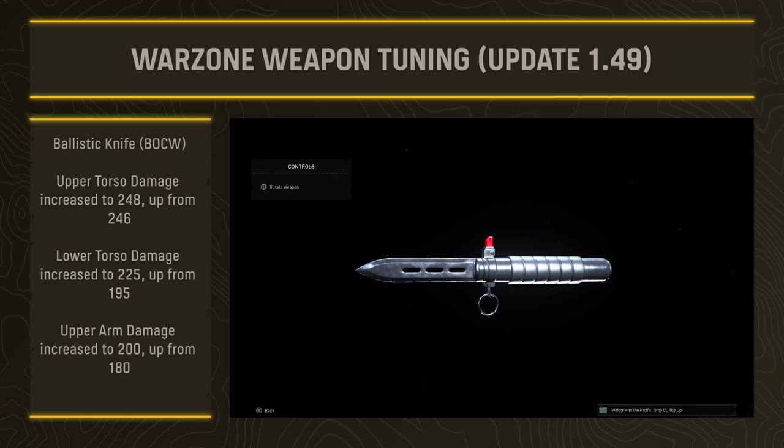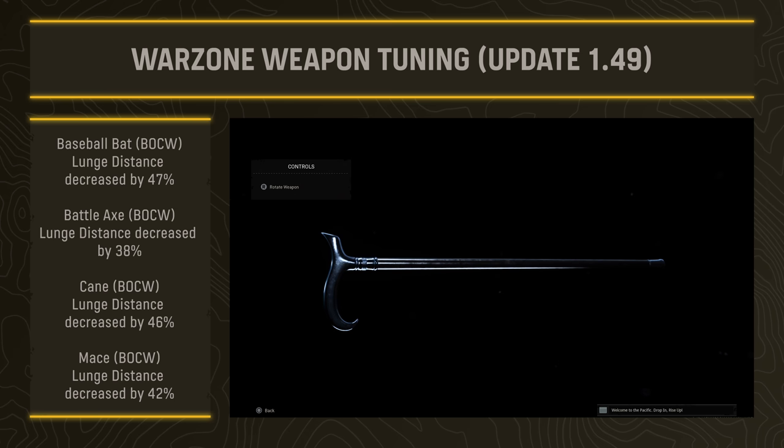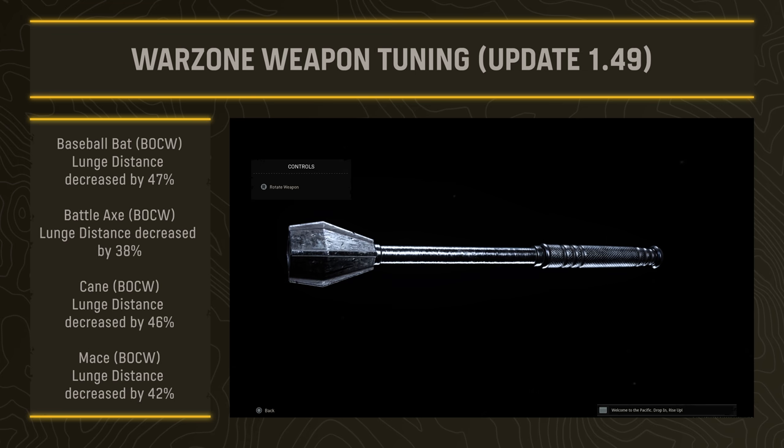The ballistic knife saw upper torso damage increased to 248 up from 246, along with small increases to lower torso, upper arm, lower arm, upper leg, and lower leg damage — a minor overall buff, but shot placement matters on the ballistic portion. For melee weapons, the baseball bat lunge distance was decreased by 47 percent, the battle axe lunge by 38 percent, the cane lunge by 46 percent, and the mace lunge by 42 percent — all part of sweeping changes to how the melee system operates post-Caldera and post-Vanguard integration.